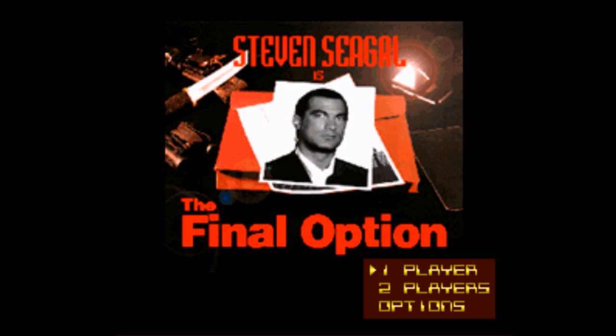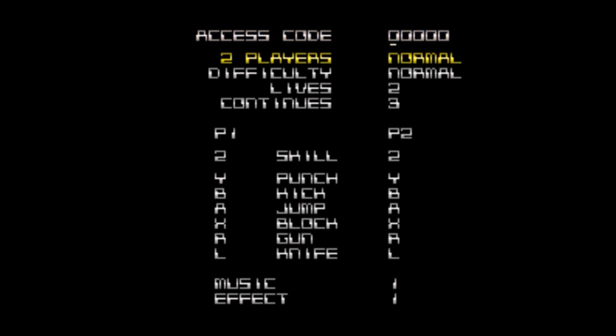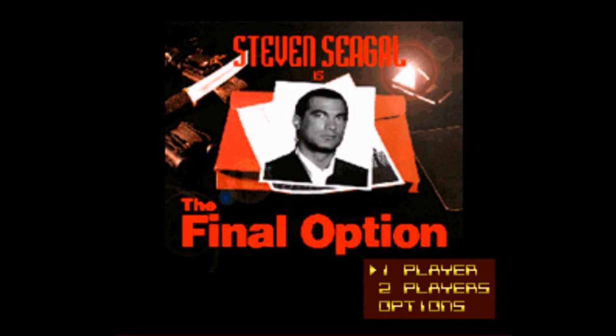I only played this enough to get the hang of the controls and make sure it works, but we're gonna give this a shot. Let's take a look at options — we've got an access code up here, which I'm assuming is your code to start off at different levels. Two players, normal... it looks like I can change things with the V button and the Y button — change our lives, the number of continues. Alright, let's just start the game.